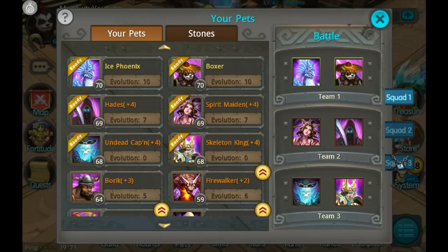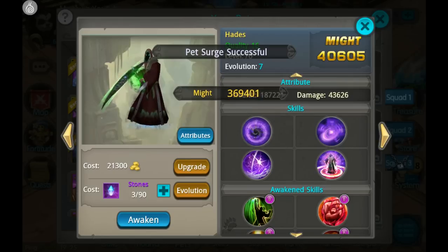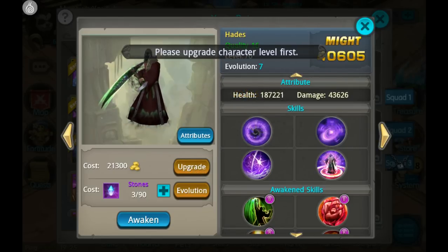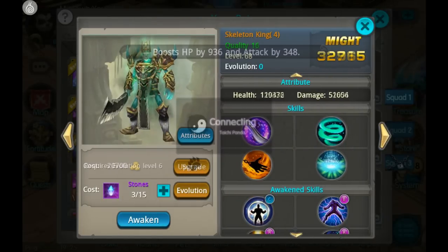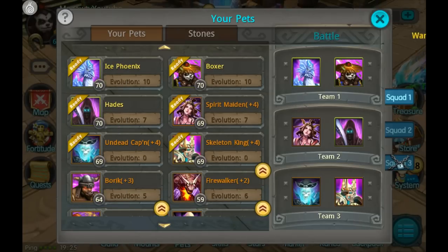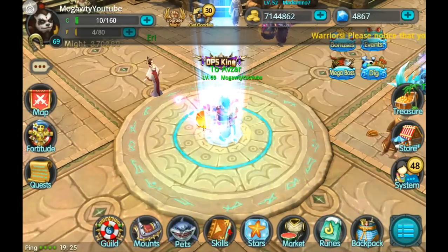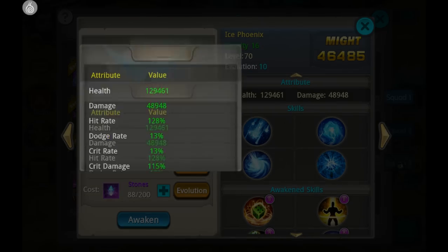20 more Phoenix souls — okay, I have to do it eventually anyway. Might as well get that over with now. We don't have enough gold pills to increase any of the other pets to level 70, but we did get three of them up there. Going to get the rest of my pets to level 69, and those will actually be stuck there for a very long time — probably forever — because I don't see myself getting an EVO 6 Skeleton King or an EVO 6 Undead Cabin. They do need EVO 6 to get to level 70, and then EVO 7 to get to level 75, and it goes on like that every five levels.